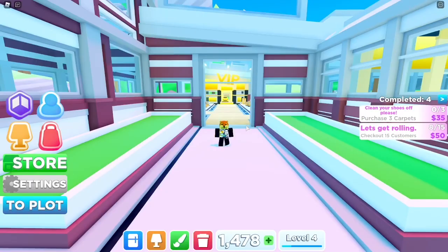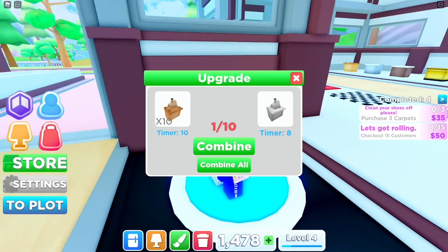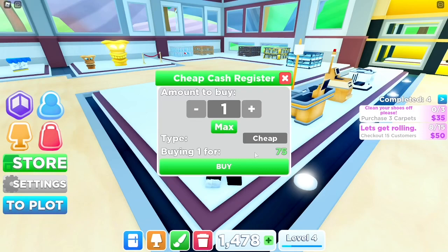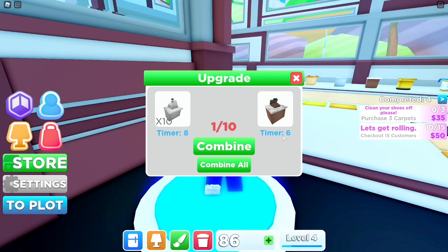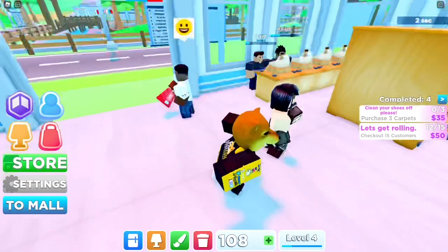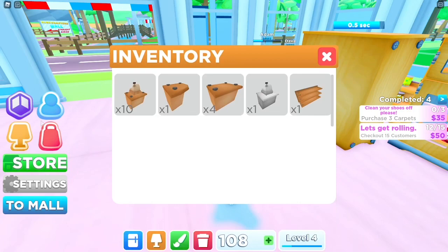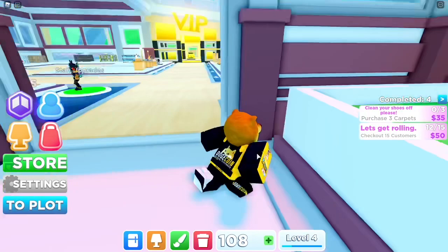When you first enter your mall there's an upgrade thing — if you click it you can combine certain items and get a higher tier one, like a modern or luxury shelf, without spending Robux. I'd recommend doing this if you have a lot of extra ones. For example, I just bought eight cheap shelves, combined them here, and now I have a modern one. Then you can just go back to your plot and place it. So definitely make sure to combine — it's really good as you're progressing.